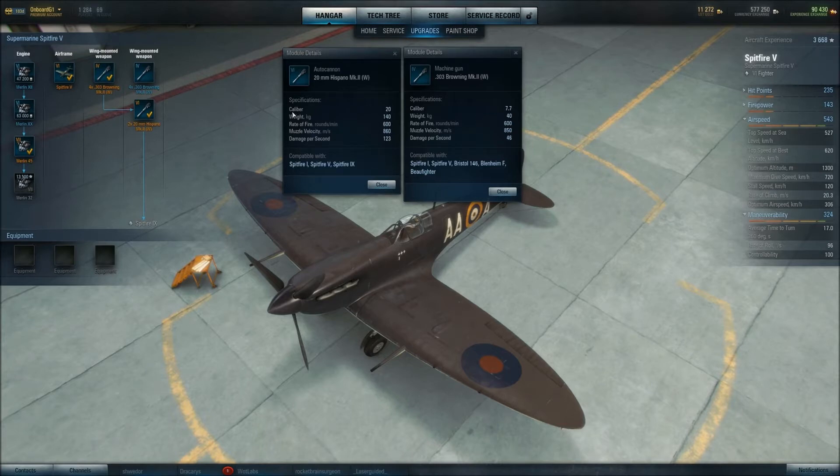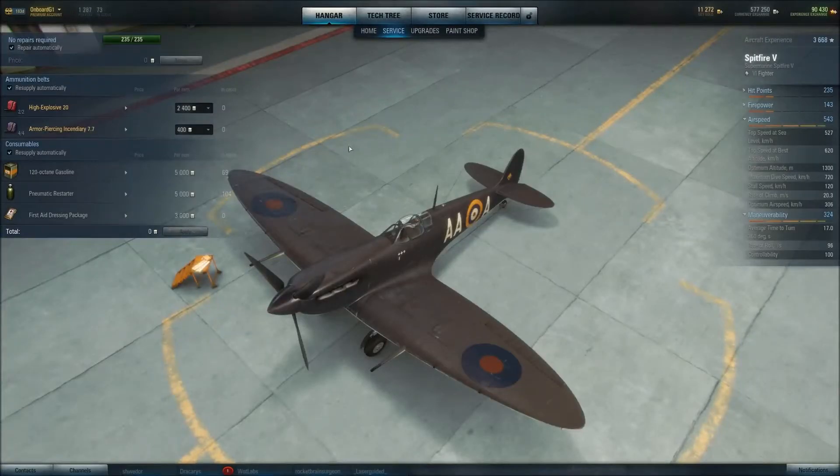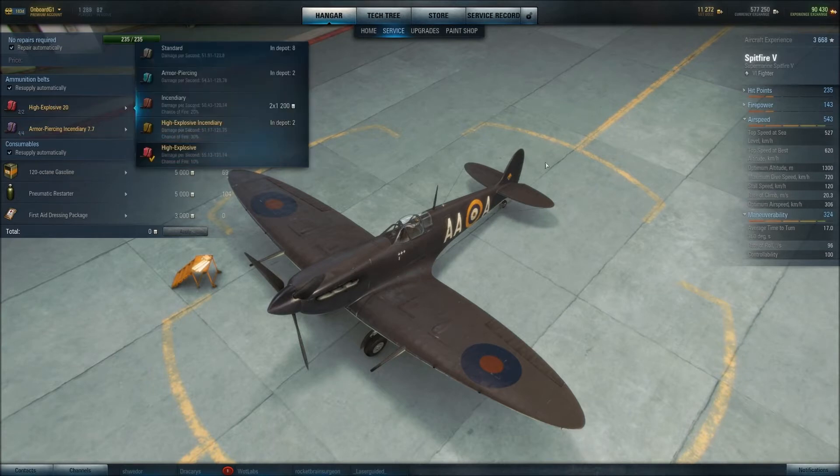The machine guns don't do a hell of a lot of damage, but that's not really a problem, because they're not the primary damage dealers. The auto cannons do overheat quite quickly, but they do quite a lot of damage as well, so they're reasonably good for the tier. I fitted this with high explosive 20mm rounds to basically maximize my ability to do damage at range and also to maximize my ability to fire upward. They're also the most damaging rounds in the Spitfire Mark V, because the other option is high-explosive incendiary, which is a bit crap compared to the high-explosive rounds, which are — aside from some fire chances — quantifiably better.